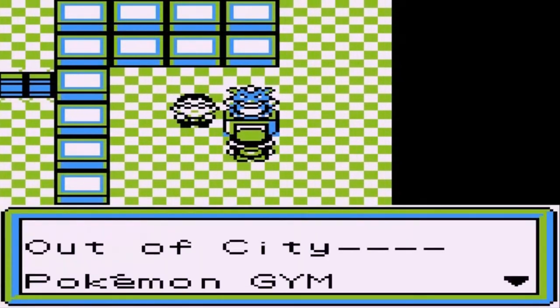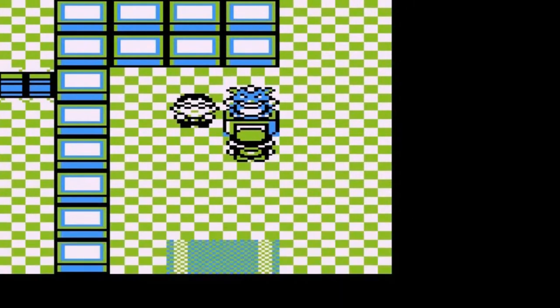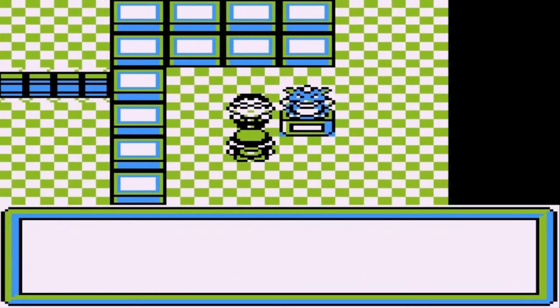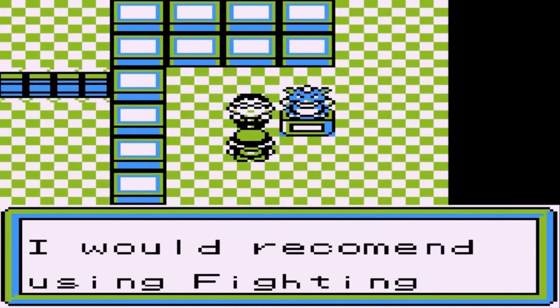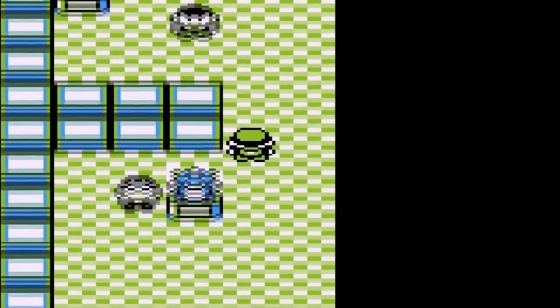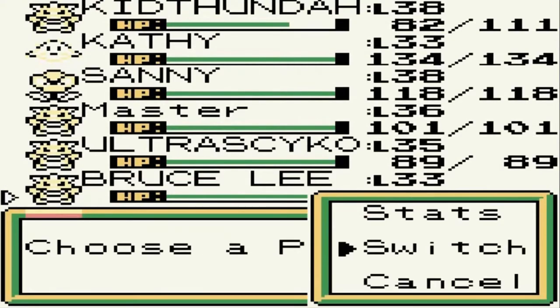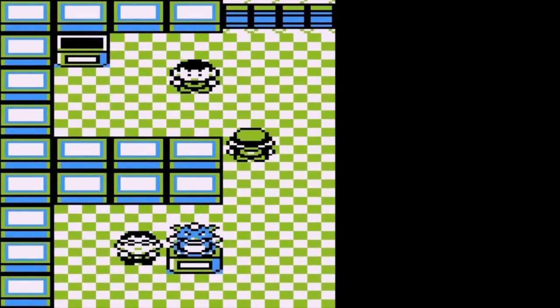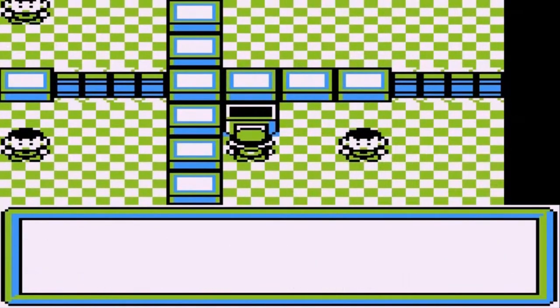This gym is the Out of City Pokemon gym. Leader Joe Mira has defeated this guy. He says Joe uses only normal type Pokemon - I would recommend using fighting type against those opponents. This is kind of like the Cinnabar Island gym where you have to answer some questions. Pokemon quiz: is a monkey a fighting type? Yes it is.